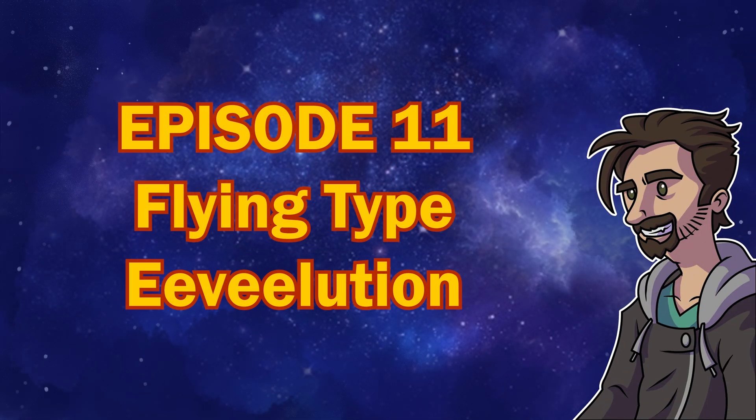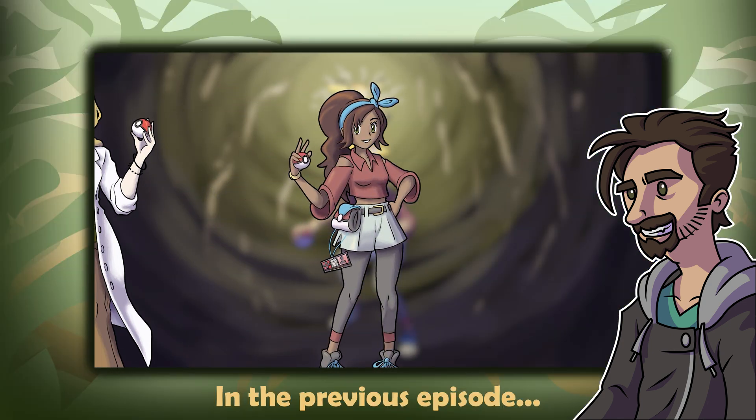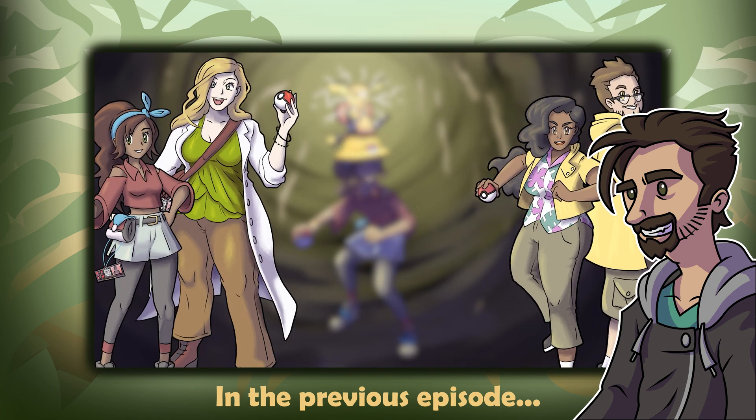Hello everyone and welcome to episode 11. I'm Gabe, and today we will be challenging the flying type gym and meeting our very first Eeveelution. But first, a quick recap. In the last episode you traveled through Mayo Cave with Professor Ginkgo and stopped some Team Arc grunts from collecting a mysterious stone. Afterwards you were able to continue along Route 5 all the way to Purr Marina.